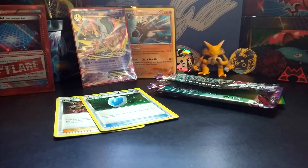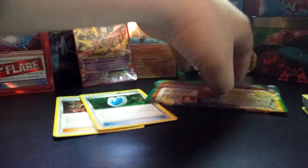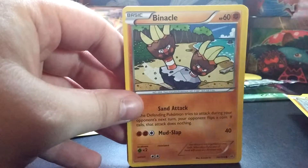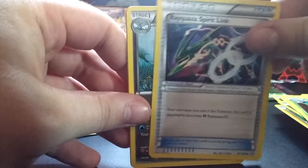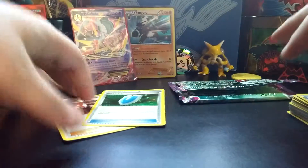Alright, so let's see here - another Roaring Skies pack. This one I completely butchered trying to open it. Meowth, Gligar, Binacle, Bagon, Wurmple, Skunktank, Rayquaza Spirit Link, Altaria, a Bagon Reverse, and a Dustox. I only have this one in Reverse Holo, so I needed that.